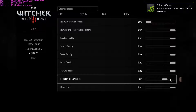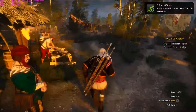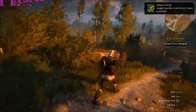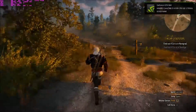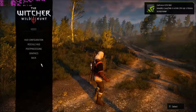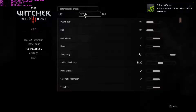Let's see if lowering the foliage visibility to high while keeping everything else on ultra makes a difference. There is an increase, but it's not a very hectic increase. It depends on when and where you are in the game. Anyway, I'll just go back to my original settings. We'll put it on medium just for now while I wrap up.